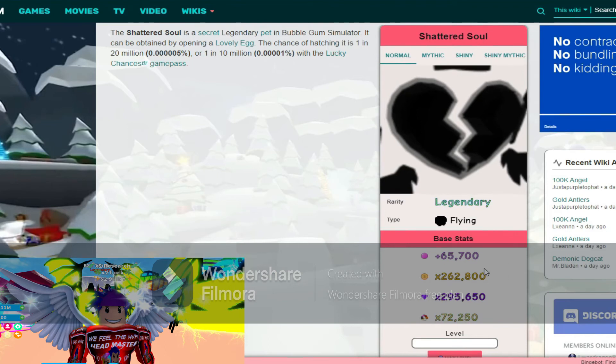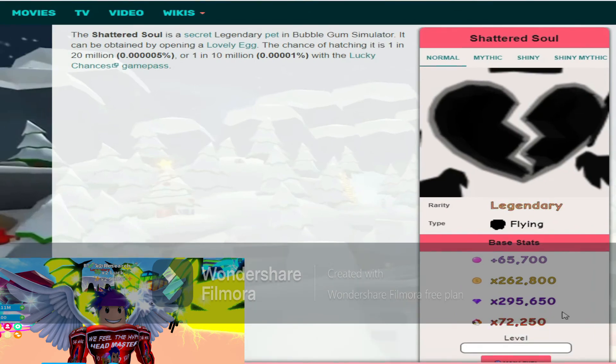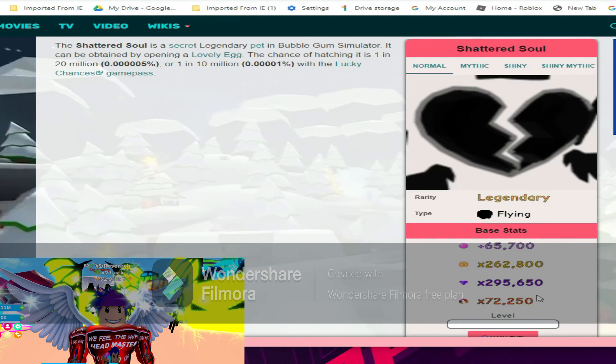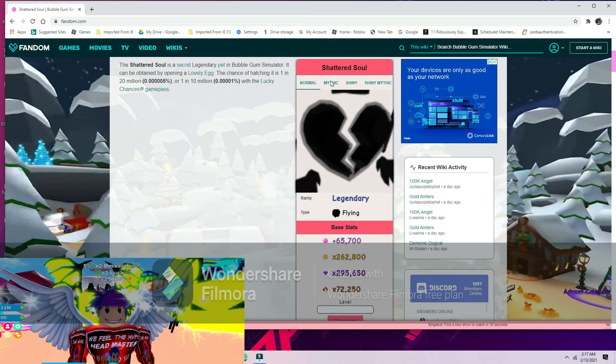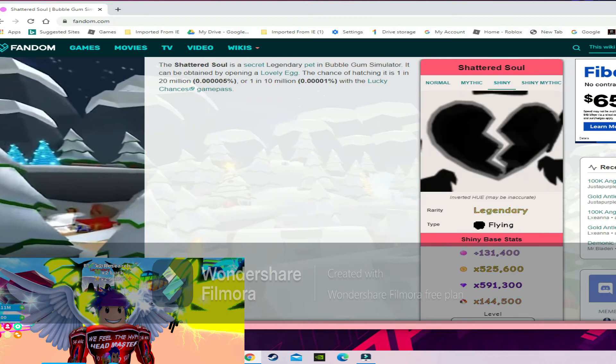Normal stats for the Shattered Soul are 65k bubbles, 262k coins, 295k gems, and 72k world currency. Mythic stats are 98k bubbles, 394k coins, 443k gems, and 108k world currency. Shiny stats are 131k bubbles, 525k coins, 591k gems, and 144k world currency.